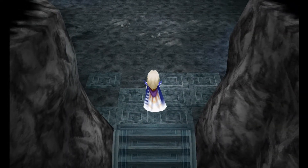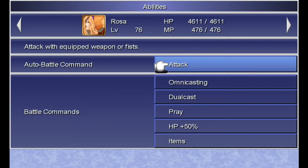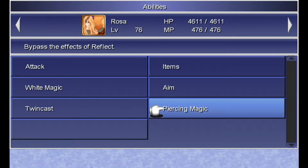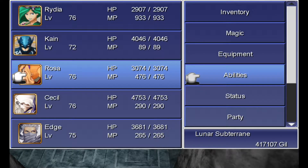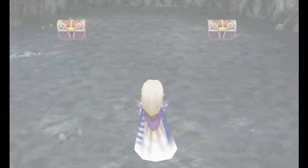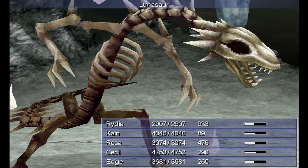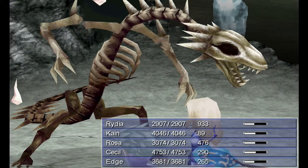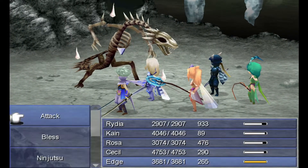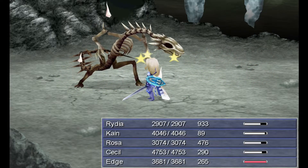Before doing anything in here, we need to head back down to the abilities menu and give Rosa the piercing magic ability. So we're just going to replace her HP plus 50% for the time being. Piercing magic basically makes reflect on the party null and void. As you approach, you'll be thrust into battle with the Lunasaur here. Attack with ease, try with Cain — pretty much the usual stuff.